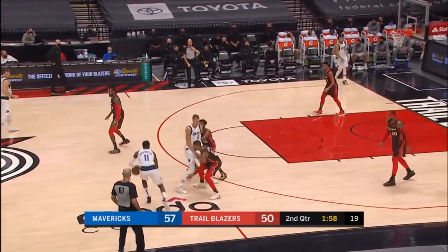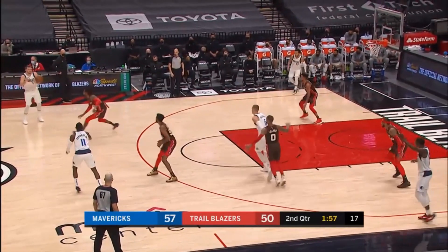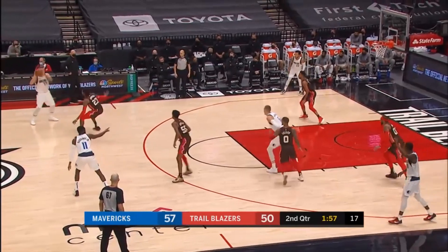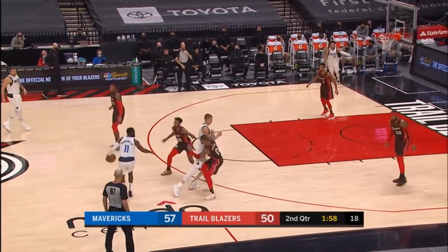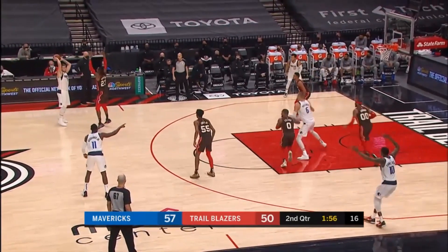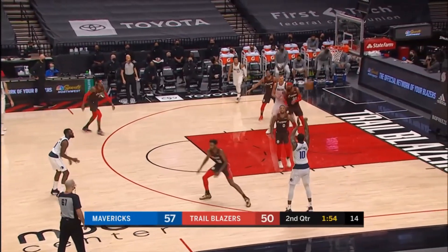The fourth example is a little different because Luka is off ball. We have Hardaway Jr. and Porzingis run a pick and roll which the Blazers switch. Due to the mismatch, Porzingis immediately tries to post up Lillard, and when Melo notices this he tries to scram him out of the situation. Lillard needs to recover to Melo's man, but there's a moment where they're both on Porzingis. Luka sees all of this, fakes the entry pass to Porzingis, and then hits Finney-Smith on the weak side for a wide open three.